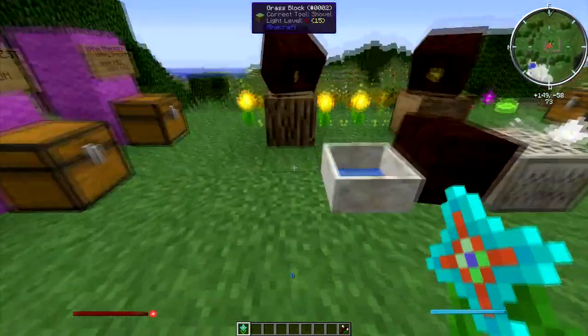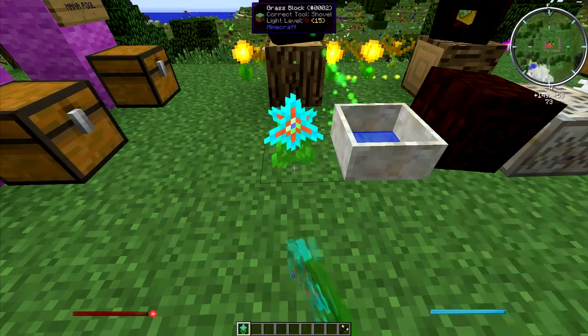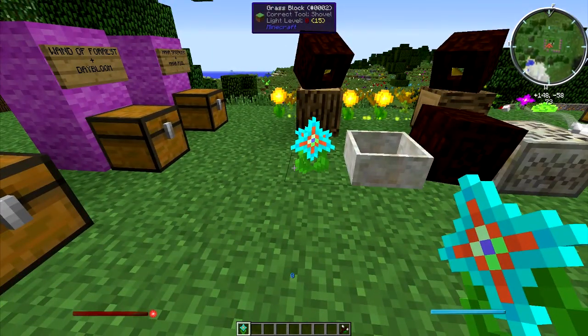The mana star is to be placed next to the mana pool. It works kind of the same way as the forest wand — when you're holding it, it shows you what's happening with the mana. If it shines red, there is an overall loss of mana in the pool; if it's blue, there is an overall gain. The best color you want it to be is blue, as it shows that your mana is working well.